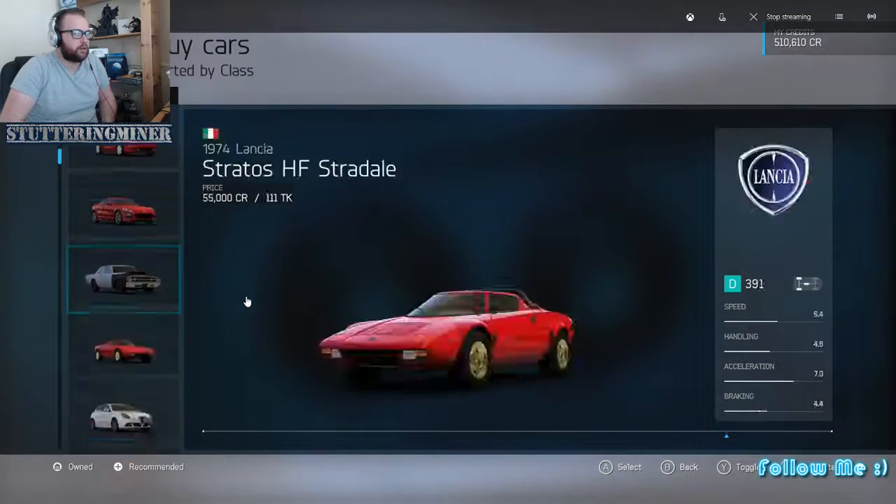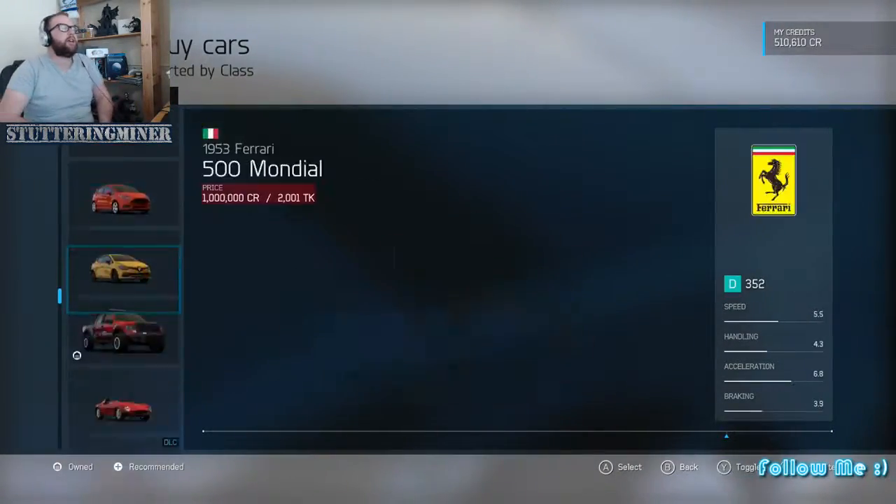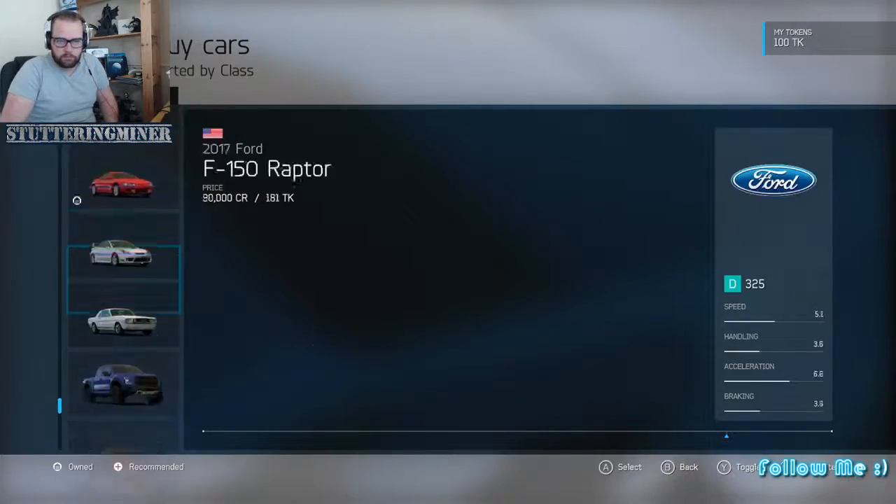So we'll just go down to 108 and count down. Hopefully it's not too expensive - if it is, I can re-roll and try again. We obviously can't afford it if it costs too much.